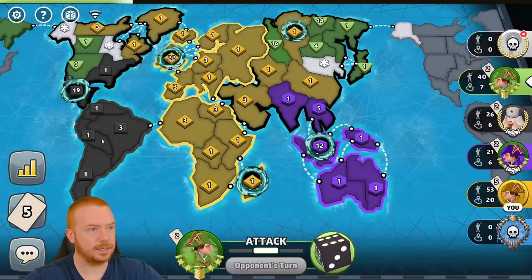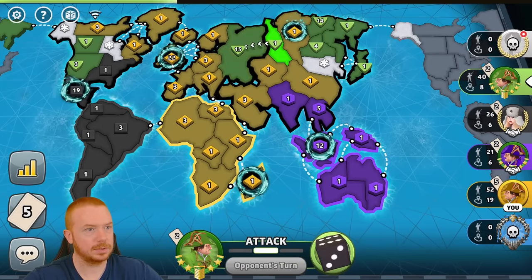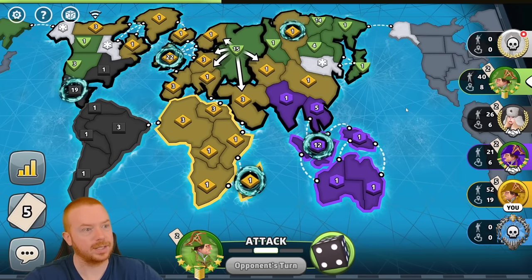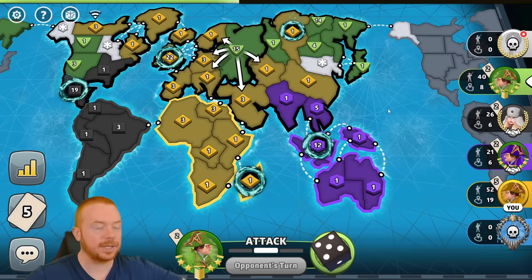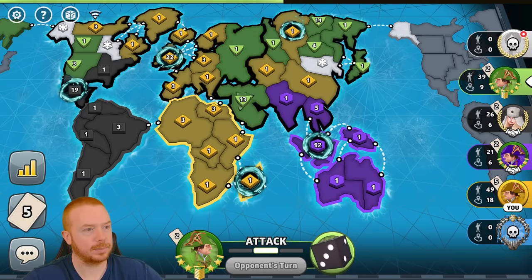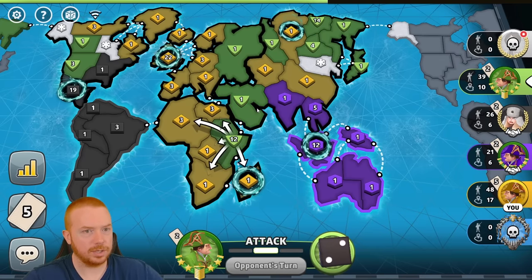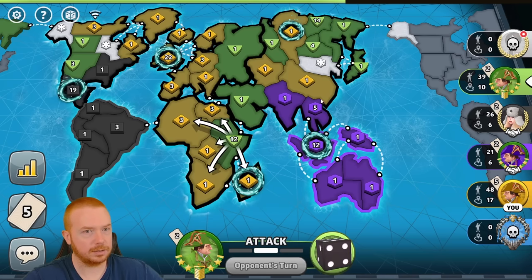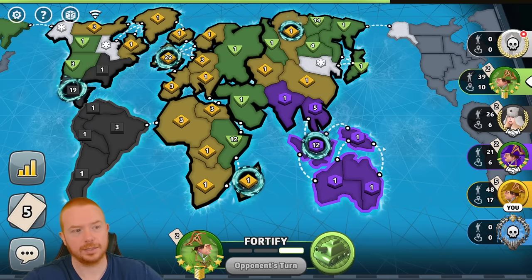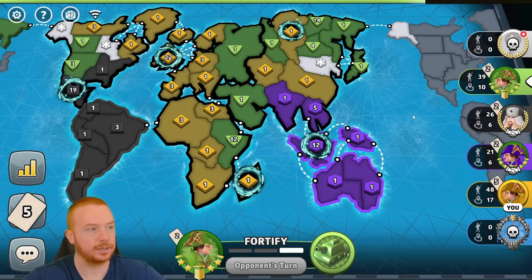Green doesn't like my alliance offer — they do need to hit me or I'm going to win. There's also a real chance that black's going to try to take North America. He's going to break both bonuses. Green is not a good player — he's a new player. He didn't get the purple kill earlier when he had it; he'd be in a much stronger position now and purple would be gone.